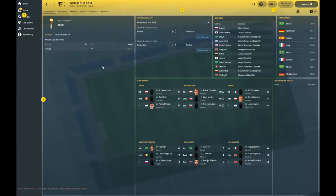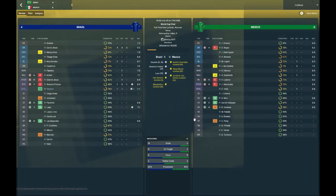Semifinals: Austria are knocked out at the semifinal stage. Brazil go through to the final as 3-0 winners. Mexico knock out their fellow CONCACAF nation USA 3-0. Austria beat USA in the dead rubber third-place match. The final — the one that matters — Brazil are 4-0 victors over Mexico.